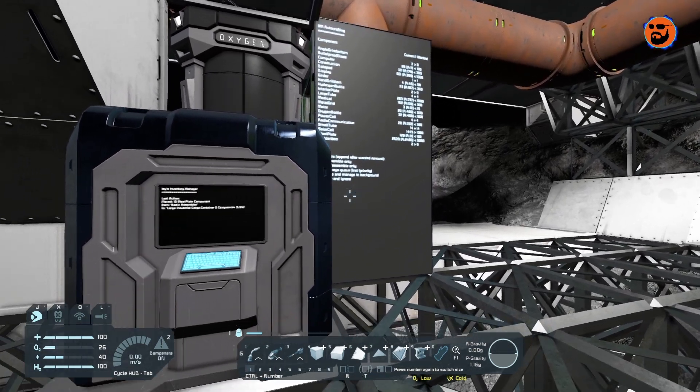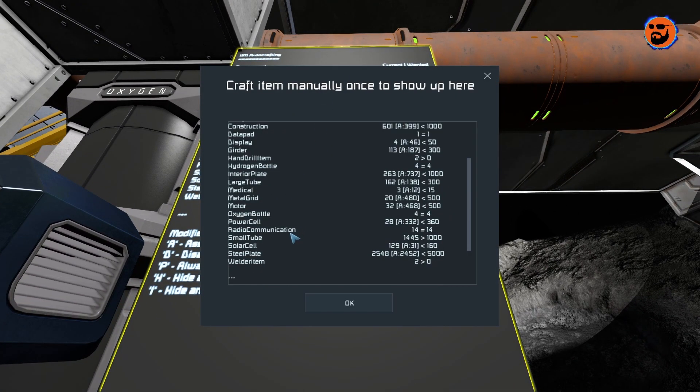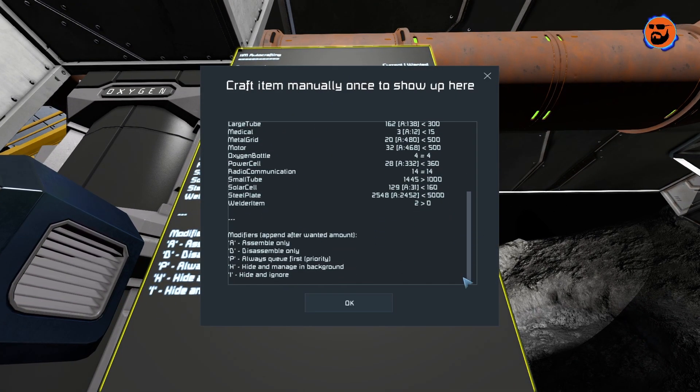That's Izzy's inventory manager — we got him set up with some good numbers for our start here. This should help out a lot.